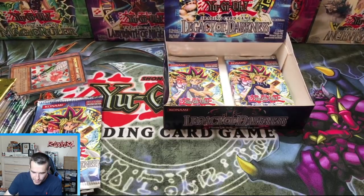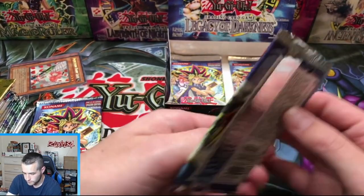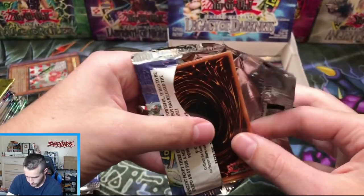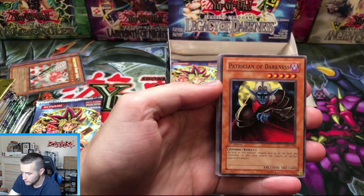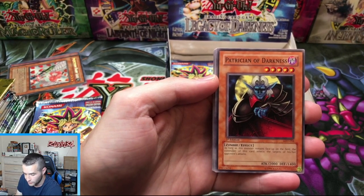Looks really clean though. Roxanne Special into the Secret — let's go. Hal's been calling it all day, he's been saying it's right. What we pulled so far: four supers, one Ultra, have not pulled a Secret. So we're looking for a second Ultra and a Secret.